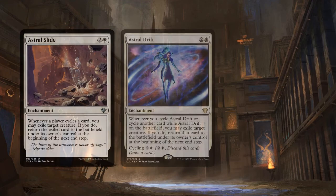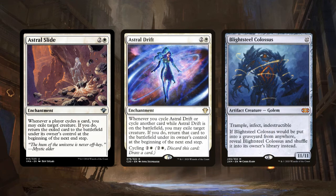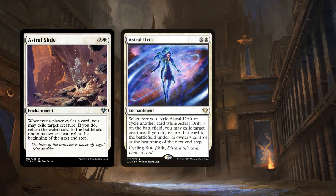Astral Slide and Astral Drift are typical white cycling payoffs — enchantments that let you exile a creature whenever you cycle a card, returning it at the beginning of the next end step. The functionalities are infinite and infinitely frustrating for opponents. Bloodsteel Colossus swinging at you? Just cycle a card at instant speed and it disappears for a while. Your opponents want to remove your Ravos or Nezahal, or wipe the board? Not if you have a mana or two open and a cycling card in hand — you can exile your own creatures to dodge almost any removal.